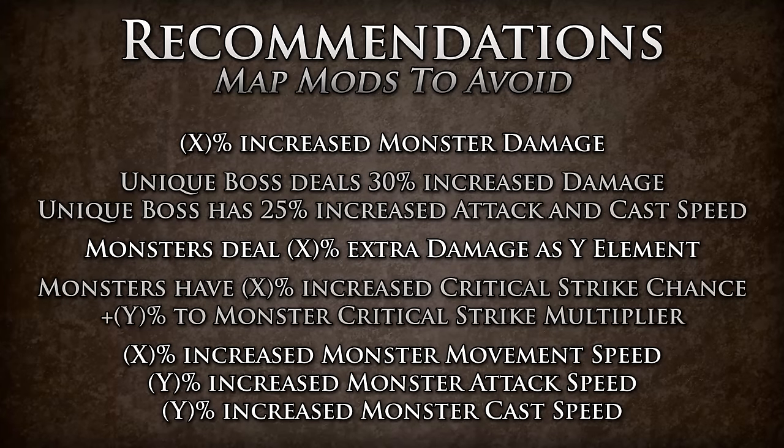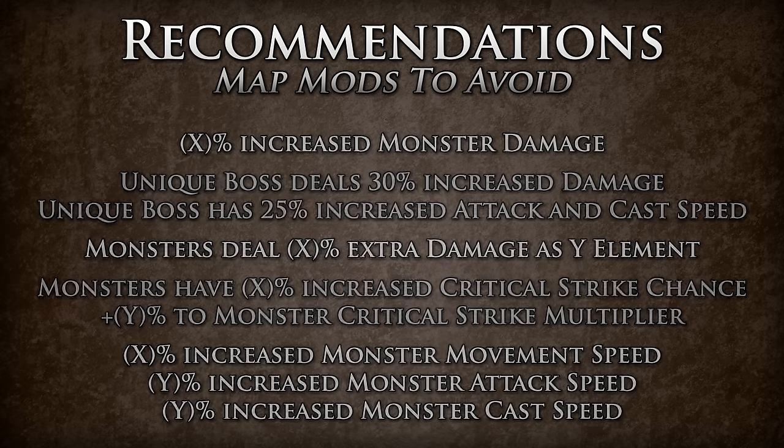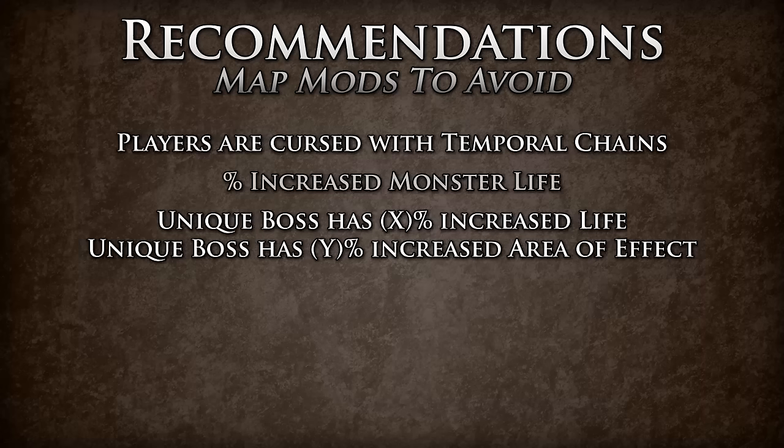Here are the general modifiers that you will want to try and avoid on all Guardian maps. You will want to be trying to avoid damage mods on these bosses as best as possible, as they will be able to most definitely one-shot you with these. You will also want to try and avoid getting any combination of monster life on the map, as the Guardians already have an incredible amount of life. Aside from these map mods, I will mention other specific mods to avoid on certain Guardians.